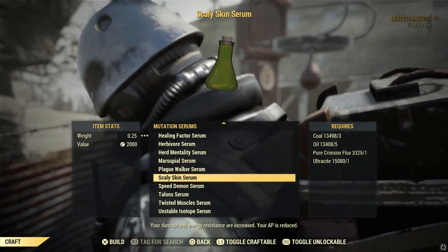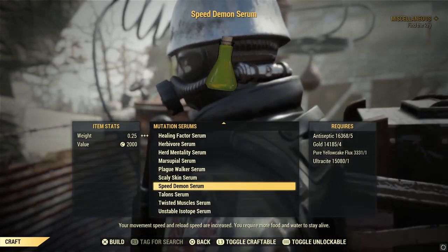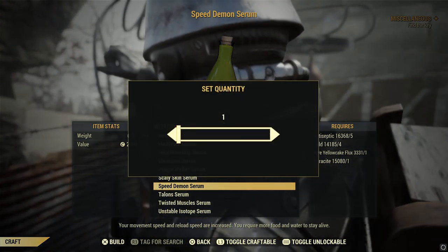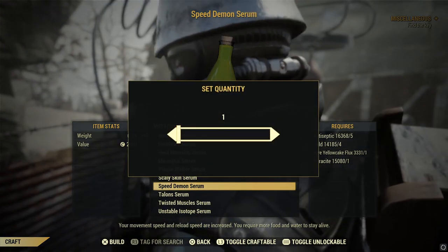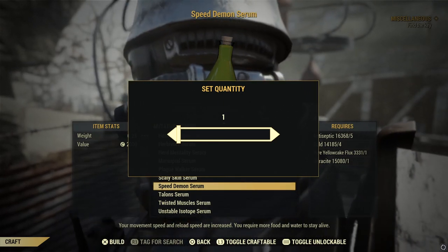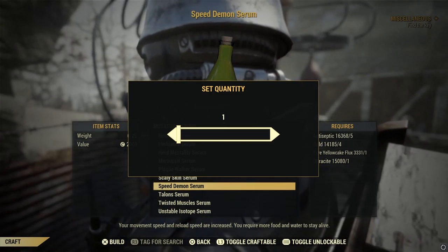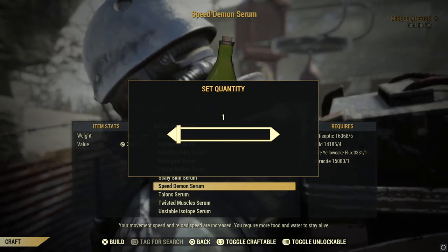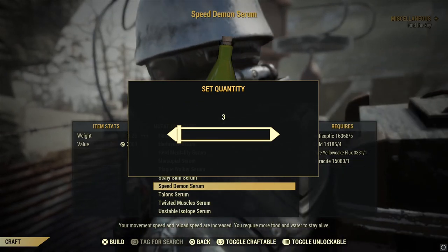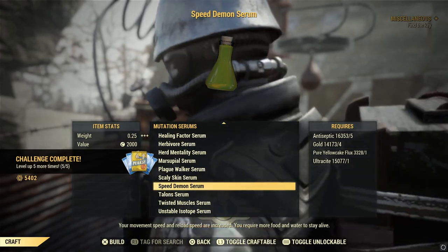I have a huge amount of flux - I'm part of a couple of Fallout discords and people recognized that I make YouTube videos and helped me out by giving me loads of stuff. I've been donated a lot of junk. We're going to craft three Speed Demon serums - only three. If you were to craft three, six, nine, up to twenty-one of them, you'd be sorted for the whole week and get max caps from vendors every day.